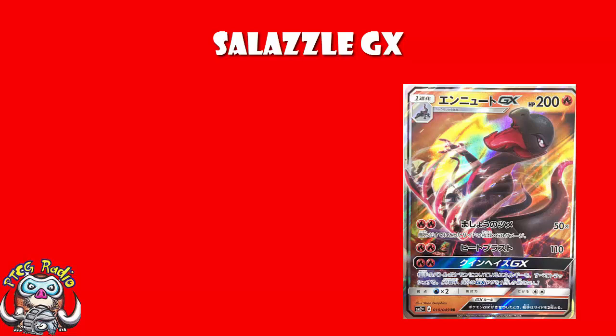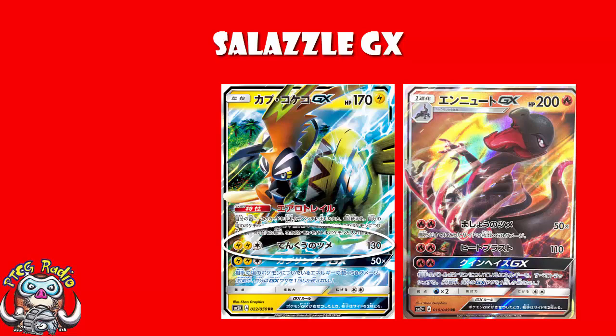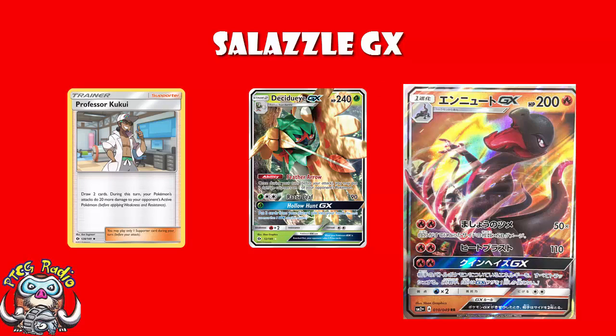One of my favourite things about Salazzle GX is that all of the attacks cost 2 Fire Energy, which means that you don't have to add extra energy for the GX, etc. That's pretty nice. Now, Heat Blast does 110 for 2 Fire Energy. It's not bad. We're expecting kind of 110 to 130 for three energy, so being able to do 110 for 2 is pretty good. Now, if you're against something like a Decidueye, you will have to play a Professor Kukui to get the KO, otherwise you'll only be doing 220. But this is the kind of attack we've been seeing for three energy — having it for 2 is pretty nice.